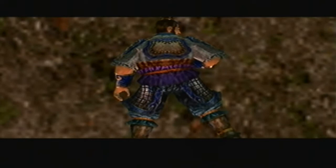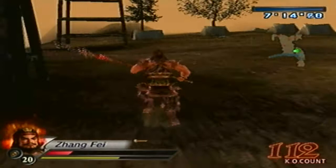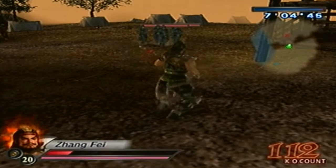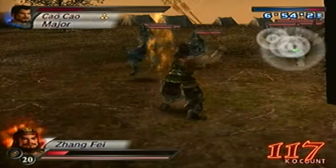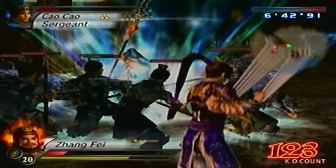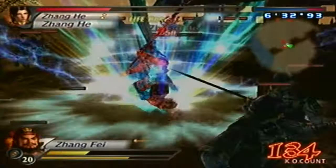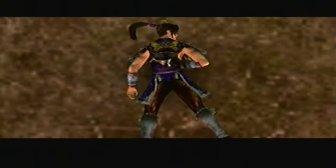Now I have two more waves to go. The next wave is Zheng He, Li Dian, and Cao Ren. Unfortunately I'm down to red health, so that sucks a lot. With this combo I can kill off enemy generals very quickly, however it'll be very easy for them to kill me too, so I do need to be careful. Alright, now I have Li Dian and Cao Ren left for this wave.